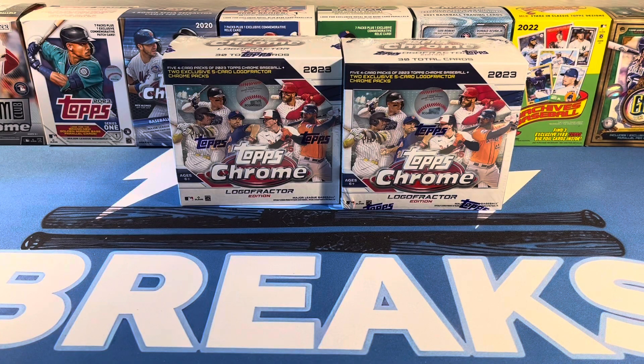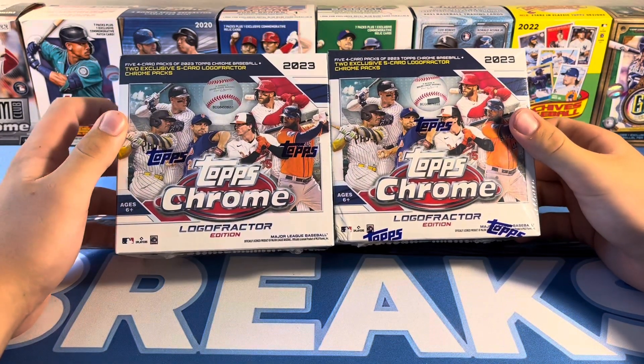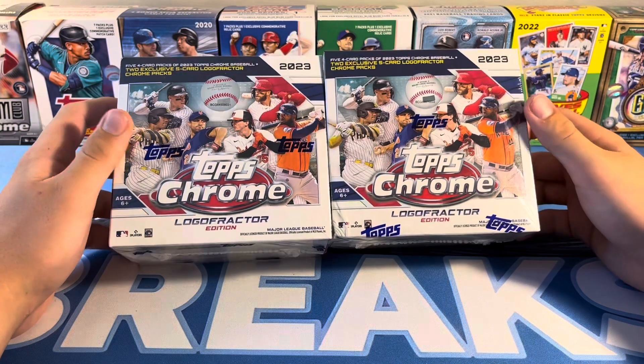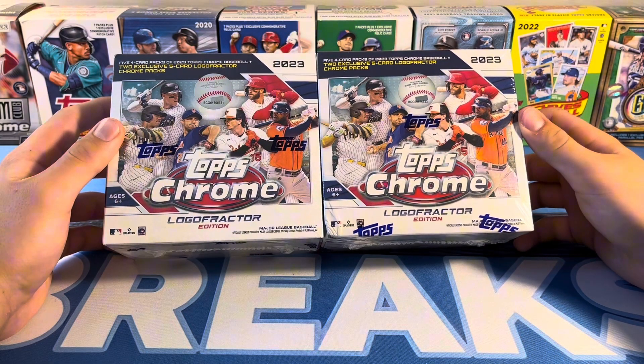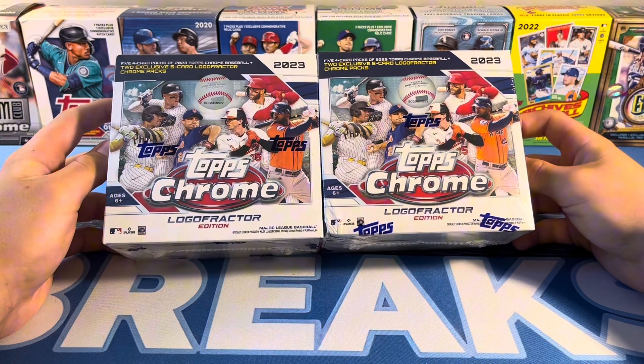Welcome back to another video here on BK Breaks. Today we have two 2023 Topps Chrome Logo Fractor Boxes, one of the top products from 2022, newly from last year. So let's just rip into these. If you got them from the New York City MLB store, they were $65.